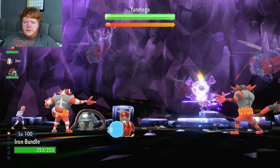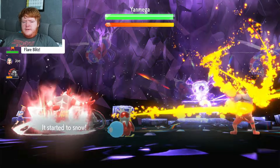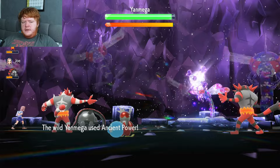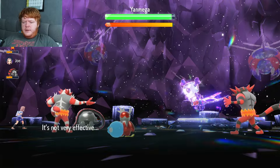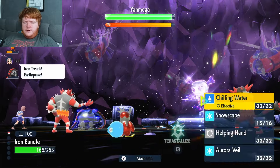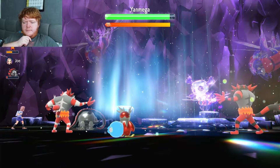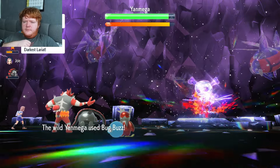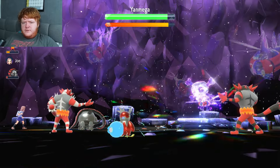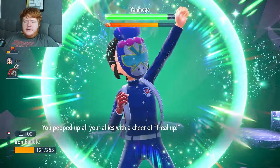Intimidate activates on both Incineroars, decreasing Ting-Lu's Attack by two stages. I put Snowscape up straight away - hopefully no one has Sunny Day. Both Incineroars use Earthquake and Flare Blitz - this is not going to go well. Ancient Power from Ting-Lu doesn't do too much to Iron Treads, but it's not boosting. Snowscape is up, so now we need to get Aurora Veil up as soon as possible because everyone's taking a ridiculous amount of damage. I could tell before we went in this wasn't going to go well.